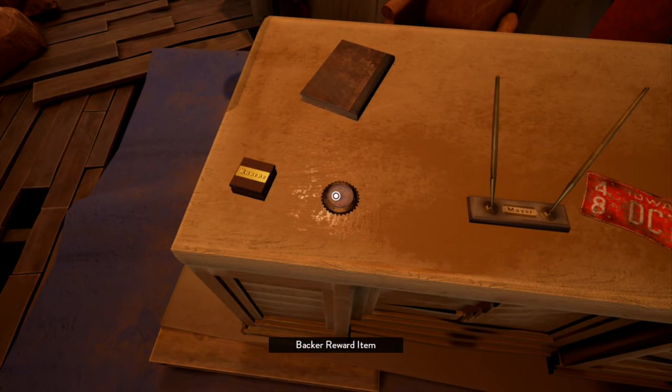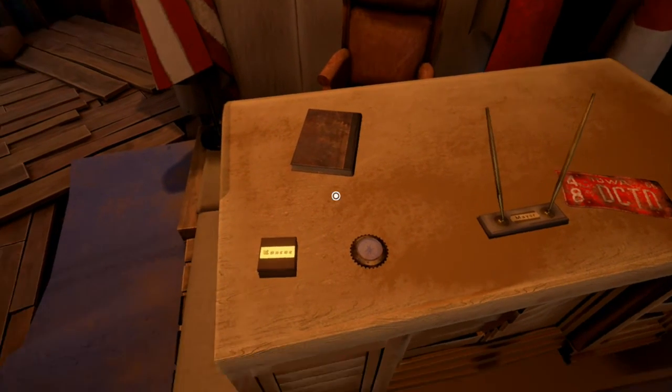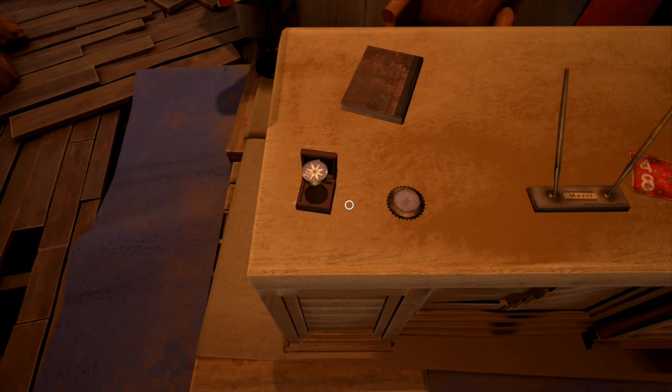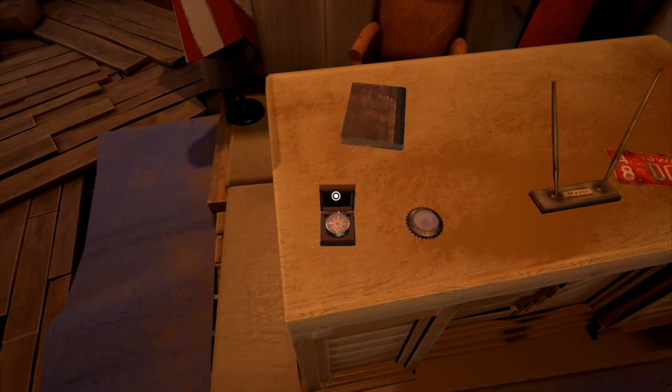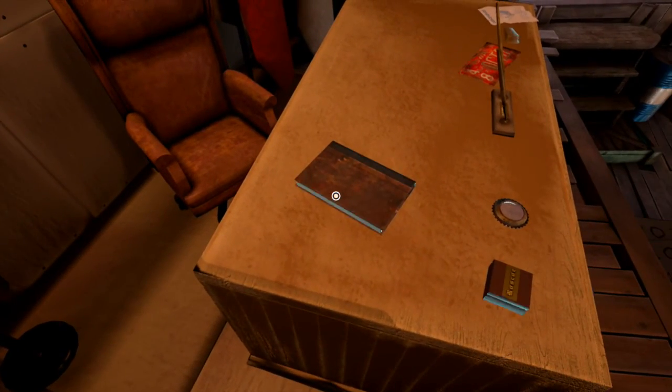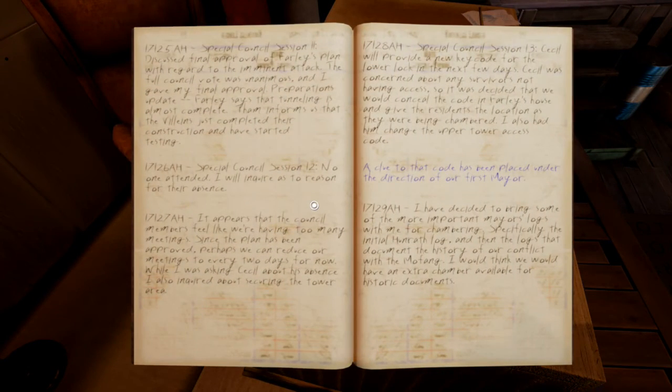Back to the board items. Mayor. Compass. A working compass. Colorado. What do we got here? 17125 AH. Special Council Session 2, I guess that says 2.